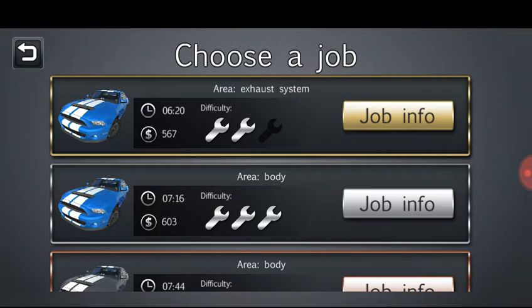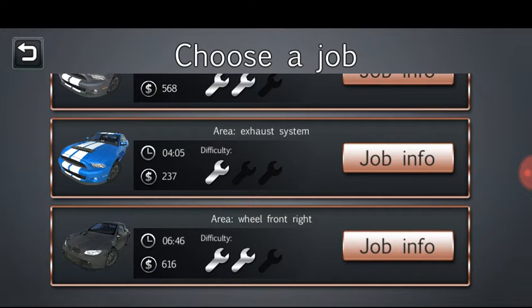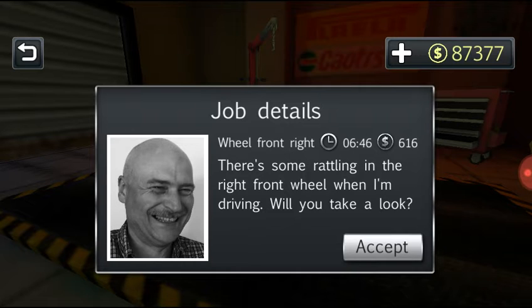Let's go right into it and get a job. We've got exhaust system, body work, more exhaust system, exhaust system, and a front right wheel. Let's do that front right wheel one. They give you a certain amount of time and a certain amount of points. Points really don't matter unless you're competing online, and then the only way to get high points is to do engine work — which I didn't have any engine jobs here, which is kind of strange.